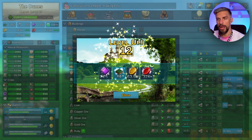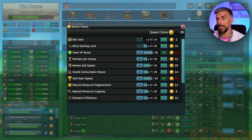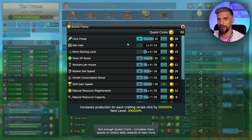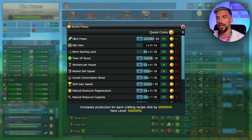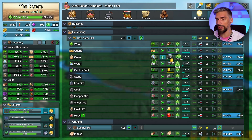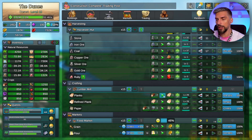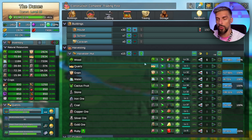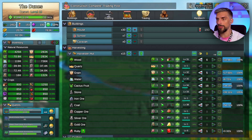We are already at level 12 because we got a pretty good town XP boost. Those bonuses will help you a lot when starting a new town. Click power might be a good option so you can click on things you are lacking to improve production, but if you plan things right you won't need that - you'll have enough actual town production.